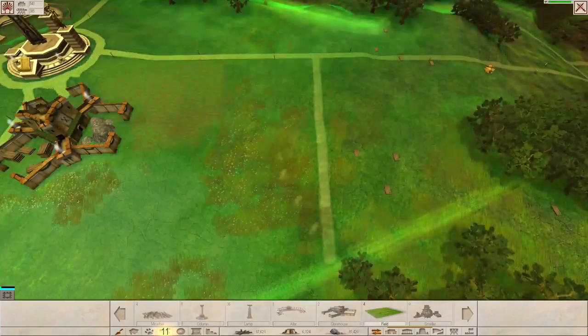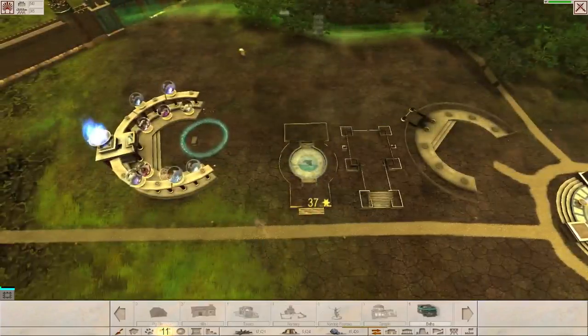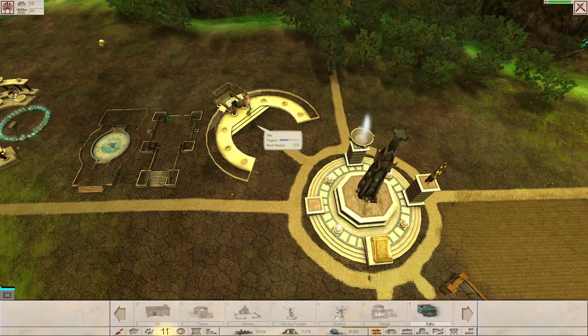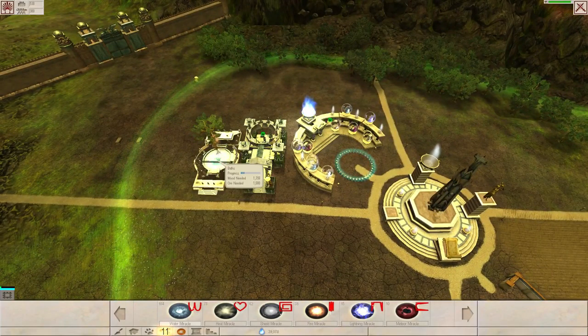Another way of handling enemies coming at you is to use miracles, which you need a shrine for. You grab some of your people by picking them up, drop them on the shrine to make them disciple worshippers. They will then build up mana for you, and from that mana you can use miracles like the lightning miracle to just smite everybody dead. It's fabulous.